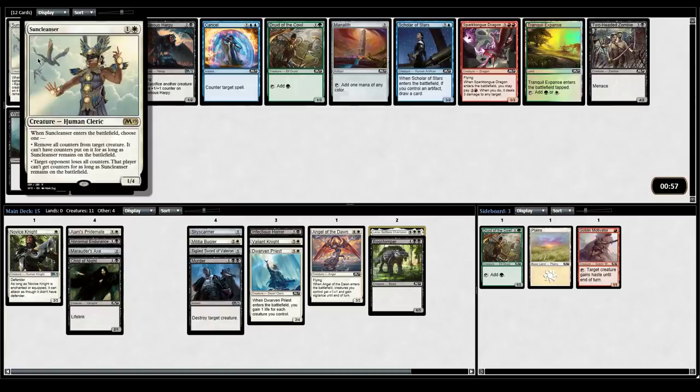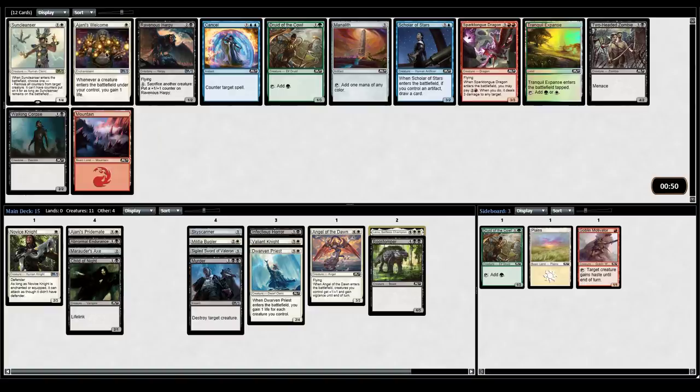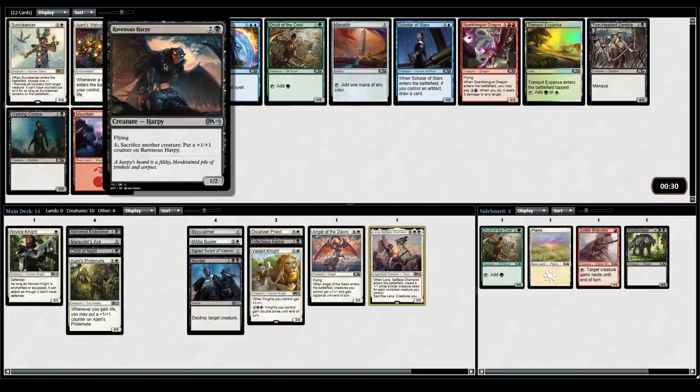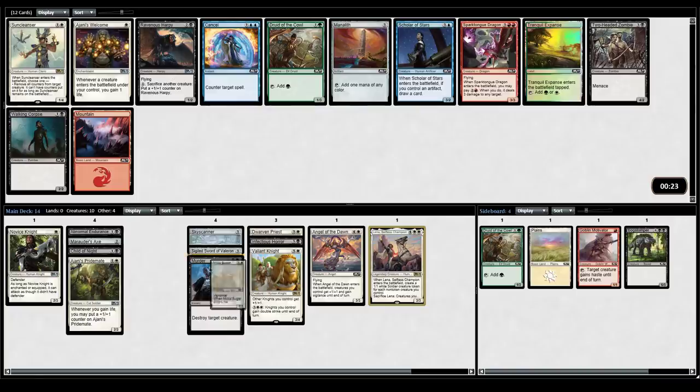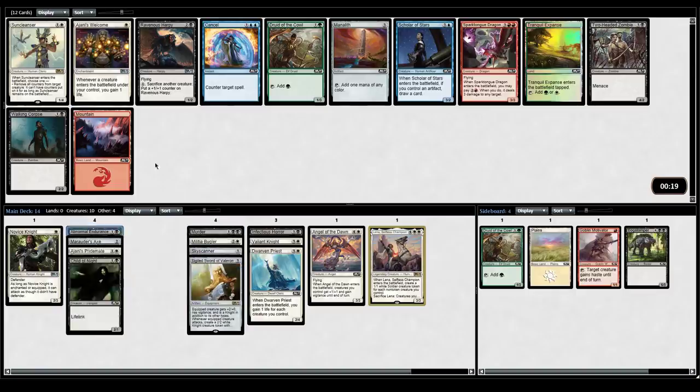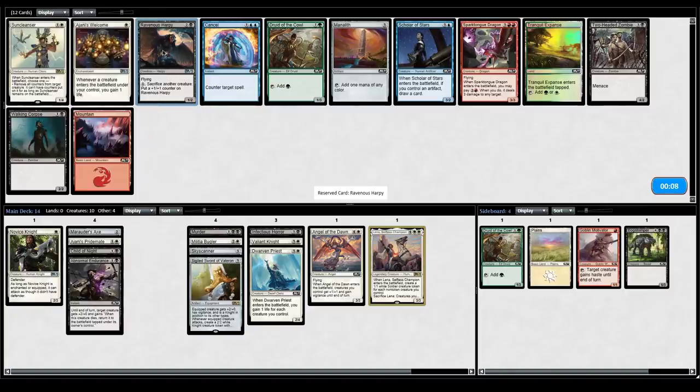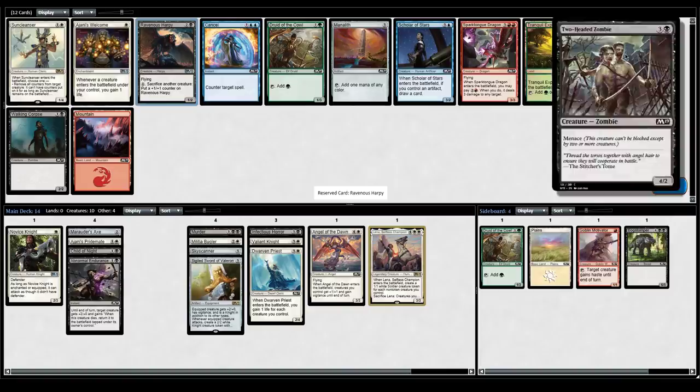Sun Cleanser — target permanent loses all counters, so it literally does nothing. There's a Johnny's Welcome which is great with Pride Mate, but as of now that's the only synergy we have. I feel like that card should come around. I don't think I'm playing Bog Stomper. We have a Two-Headed Zombie or Ravenous Harpy — the Harpy is a 1/2 flyer. This card is often not amazing, but it does have flying and we don't have many ways to get flying. I guess I take the Harpy. I can't see myself playing Two-Headed Zombie this early — it probably comes around and then maybe I'll consider it.